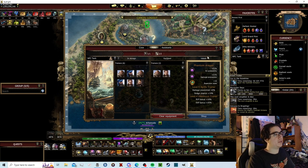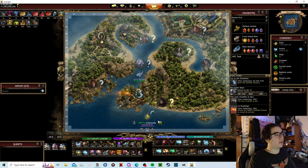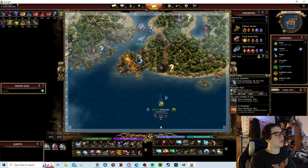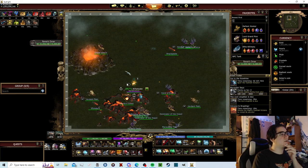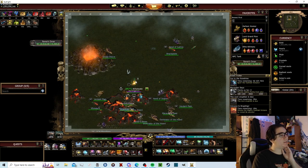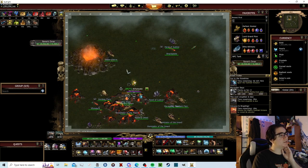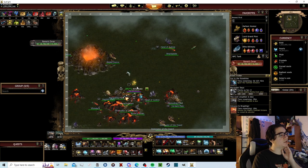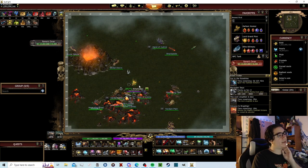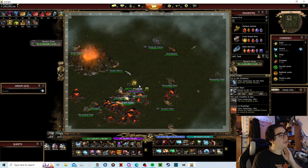That gives me 15% dodge chance and 6% damage prevention. All of that gives me up to 114% damage prevention, which means I get hit less hard by NPCs. Here's a Raven's Omen for the Ice and the Sun event, and as you can see it's hitting me for 0 damage because I have so much damage prevention.